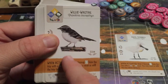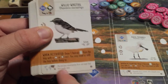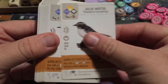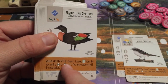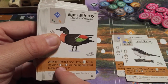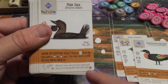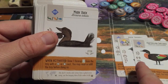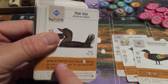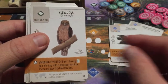The next bird has the exact same ability as the Royal Spoonbill, except instead of a platform nest, it uses a bowl nest. The Australian Shelduck has the same ability but for a cavity nest. The Musk Duck has the same ability as well, but for a ground nest instead. So those four birds all share the same basic draw-from-tray mechanic, just for different nest types.